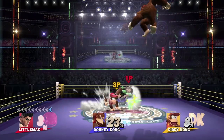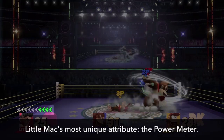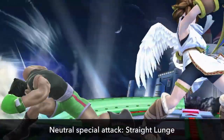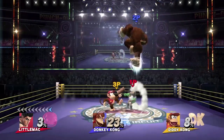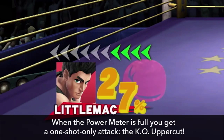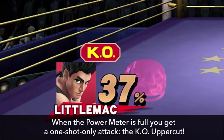There's one more attribute that's unique to Little Mac: his power meter. His special moves include the straight lunge, which is very strong on its own. But beyond that, connecting with attacks and even getting hit by enemies will fill Little Mac's power meter. When it's completely full, you'll become armed with a one-shot only attack — the KO Uppercut.